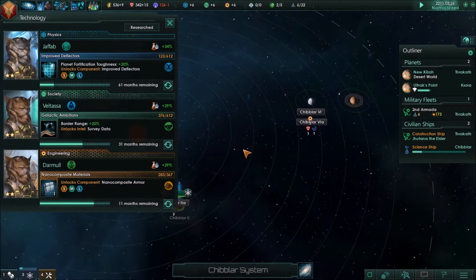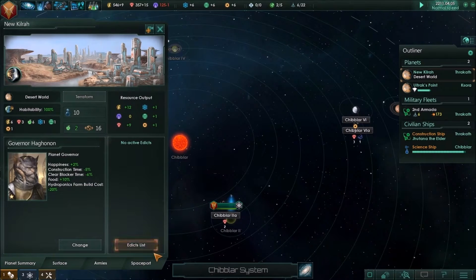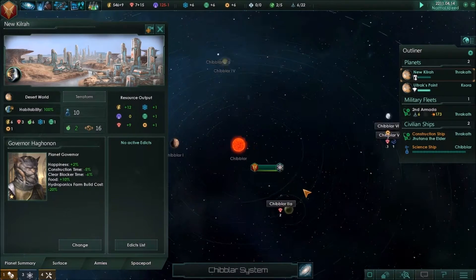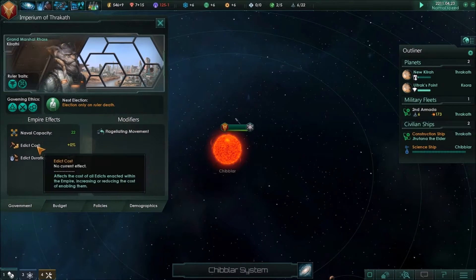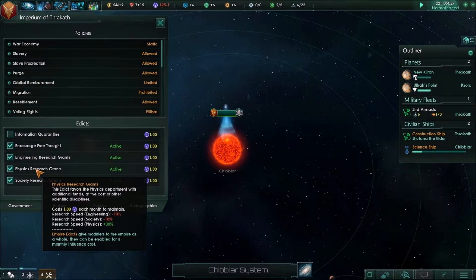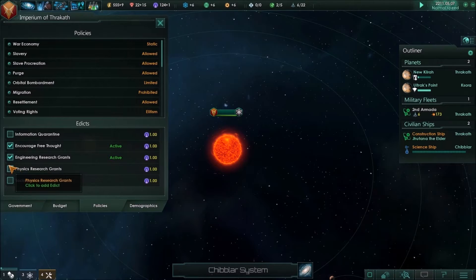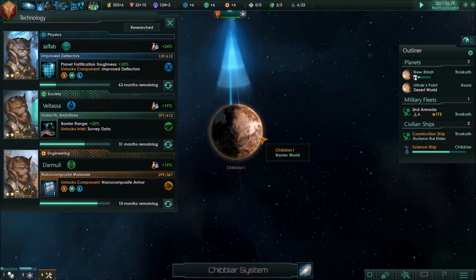Let's go ahead and get our colony ship ready to go — no time like the present. We found two minerals there. We're losing influence — how long are these edicts going to run? I'll turn these off. The bonus is nice, but I'd like to start banking some influence for an outpost. That did 19 and 24 — not bad. Ten months left on our nanocomposite armor, so we can upgrade our ships even more once that becomes available.